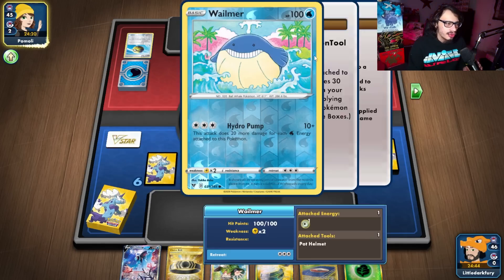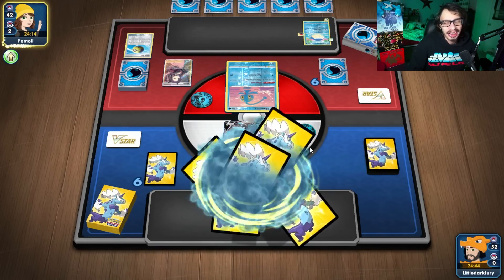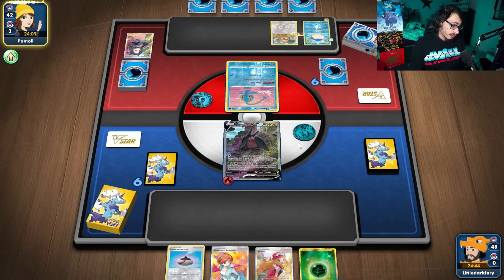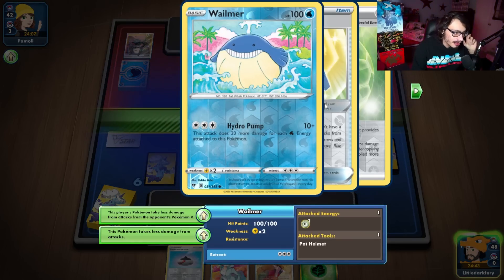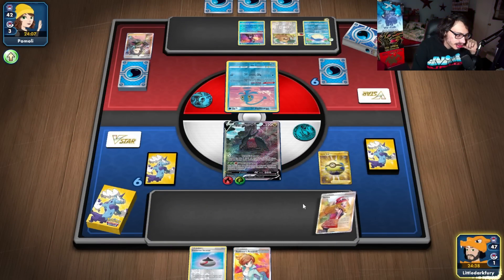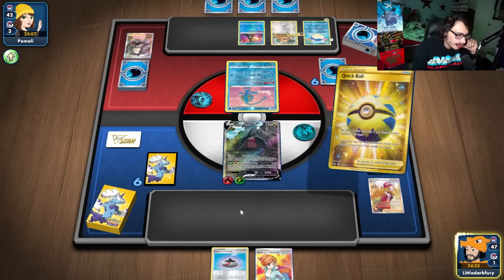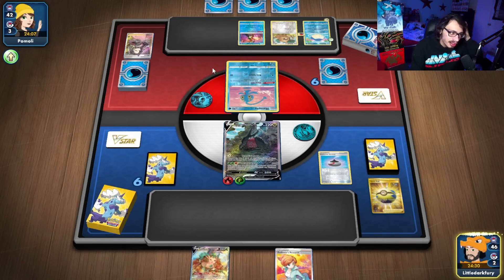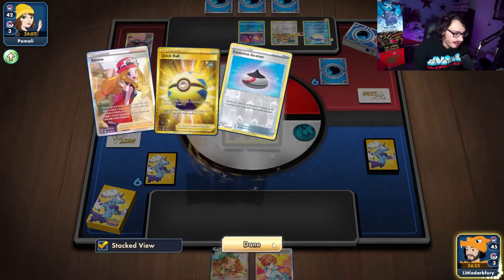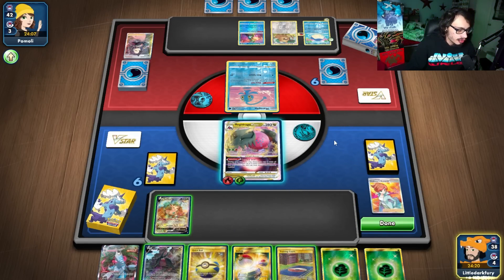Wailord doesn't do a lot — it actually does 240 damage. They do Marnie me, which is fine. My hand was kind of a mediocre hand anyways. We'll Quick Ball here and grab Leafeon for now. Since we're not really attacking this turn, we can settle with Leafeon. We'll go ahead and get the Regidrago, get that down right now, then bench Leafeon and try to spread the energy out. Maybe get another Regidrago down and build it up.